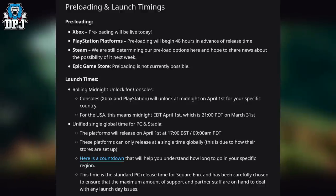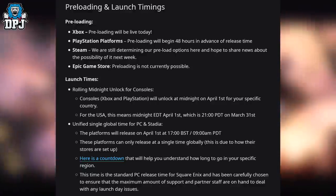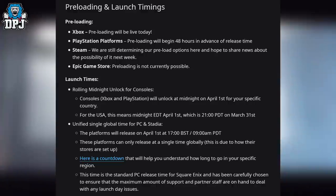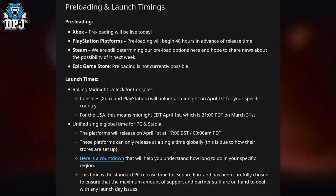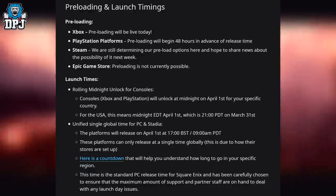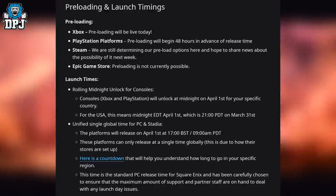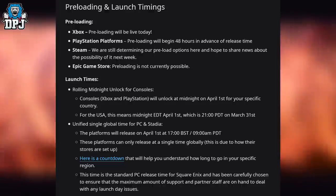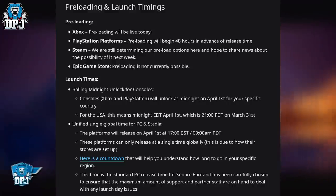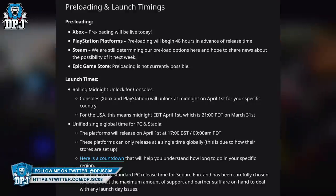Moving on to launch times: there will be a rolling midnight unlock for consoles, meaning it will come out at the very start of April 1st on PlayStation and Xbox. For the USA, this means midnight EDT April 1st, which is 9pm PDT on March 31st. PC and Stadia will have a unified single global time, releasing on April 1st at 5pm BST, which is 9am PDT.